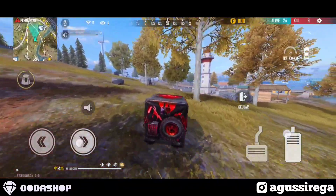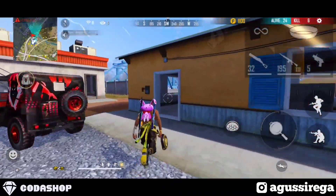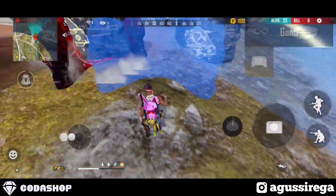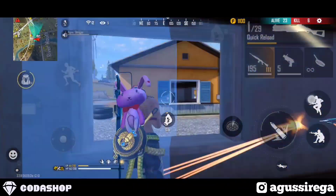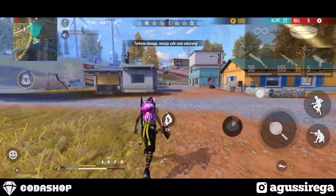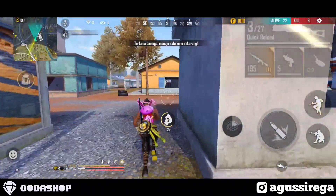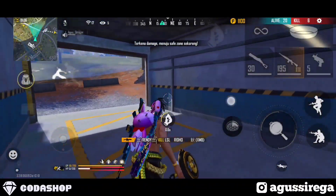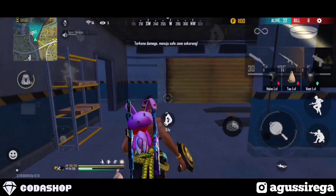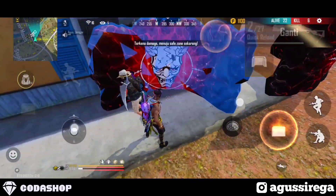Kombinasi skill karakter yang kelima yaitu Alok, Kelly, Wolfrah, Hayato. Sekali lagi ada Wolfrah dan Hayato karena itulah shotgun charger booster lebih diunggulkan — memang shotgun ini cocok buat yang pengen full damage. Karena di-nerf, kalian harus benar-benar menggunakan skill karakternya, karena skin itu hanya menambah range dan akurasi, belum menambah damage. Kombinasi kelima ini cocok buat player yang ingin kecepatan dan ketepatan diunggulkan. Tapi menurut saya, di kombinasi kelima ini kalian harus bermain lincah — kalau tidak, lebih baik gunakan Chrono agar terbantu.